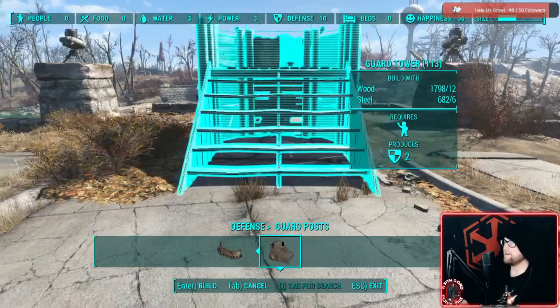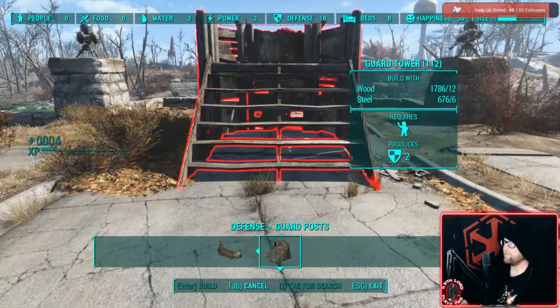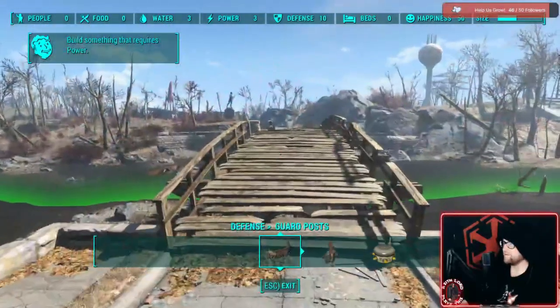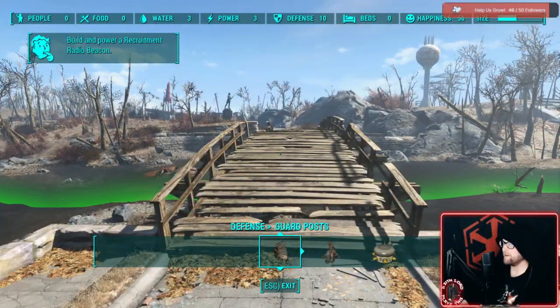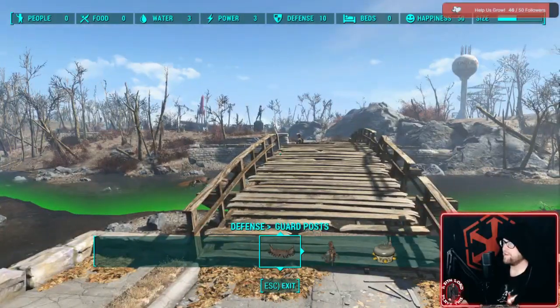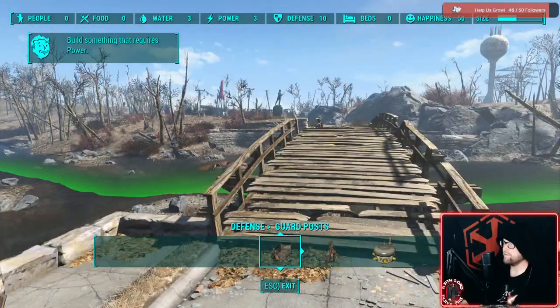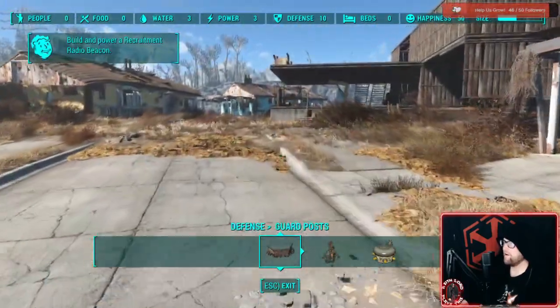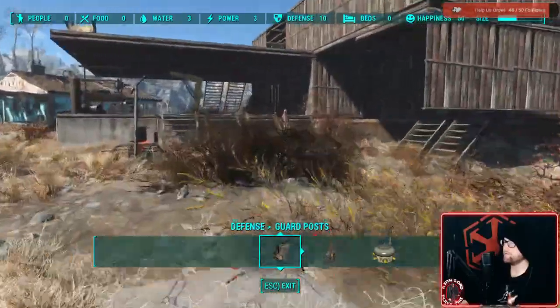We'll also build a guard post here. I was going to build a gate but that's kind of pointless — you just need a guard post right here so they can see what's going on. We have two turrets watching the entryway as well. Anything within threatening distance of the turrets will be shot at — you'll hear them beep. Those two are pretty good for defense right now.